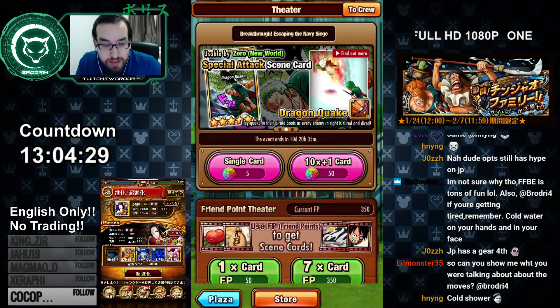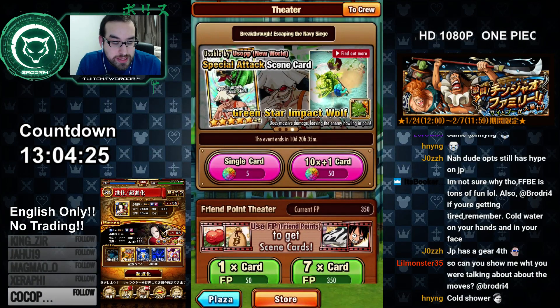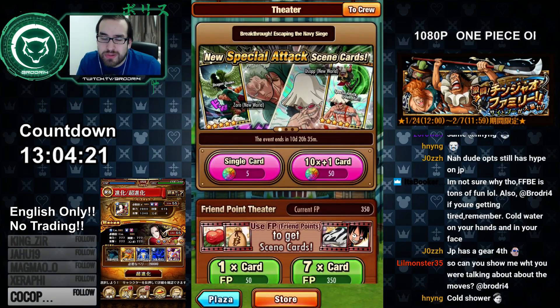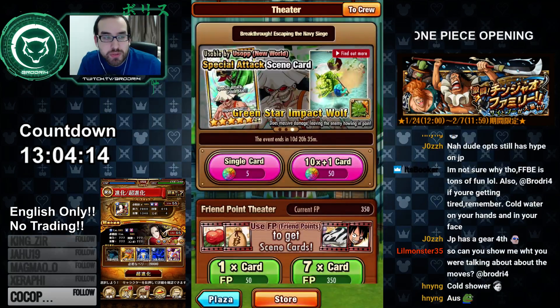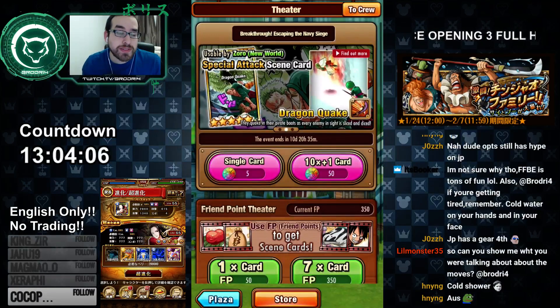You're not pulling for characters in this game — you're pulling for moves. The way it works is if you get a move, for instance the Zoro or Usopp move as the banner cards, if I pull the Zoro card then my post-time-skip Zoro will get a special ability. Same thing with Usopp — it's a really OP ability, so you want to pull those good cards.